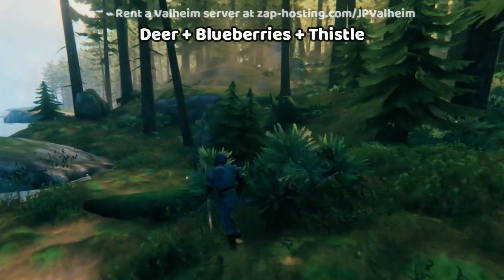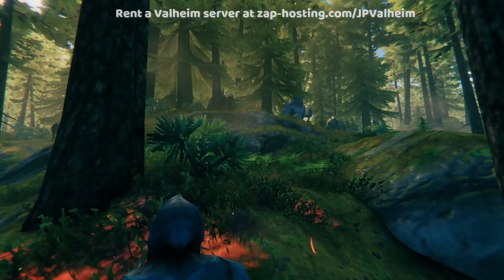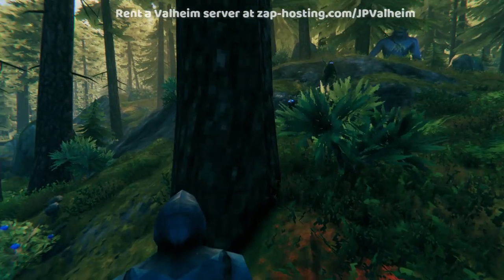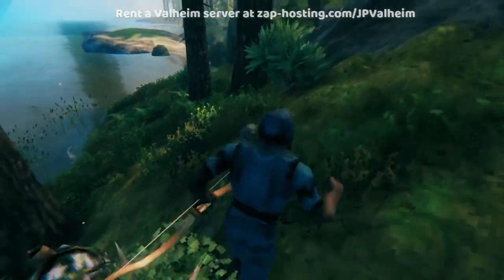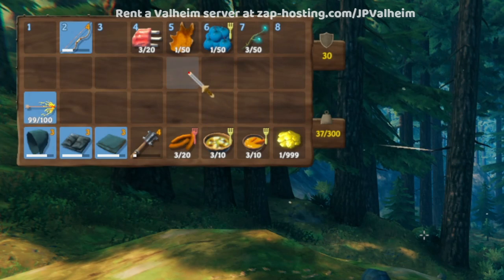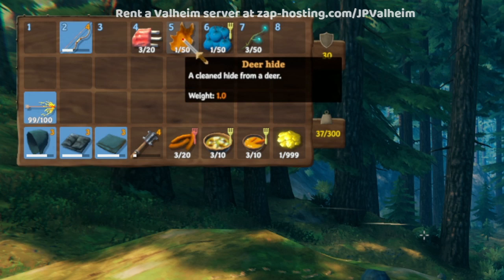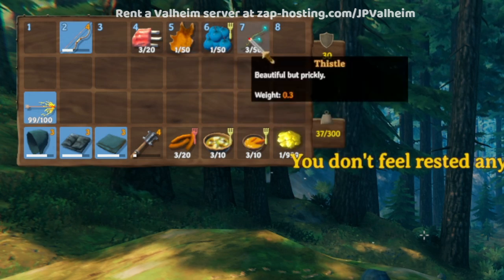You can apply this same logic in the black forest. While you're hunting for deer, you'll have to dodge trolls, run away from grey dwarves, and harvest lots of blueberries. You'll also find thistle, so next time you catch yourself near a black forest, consider running around for a bit — getting some deer meat, deer hides, blueberries, and thistle.